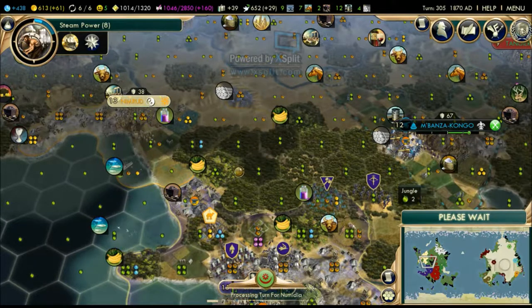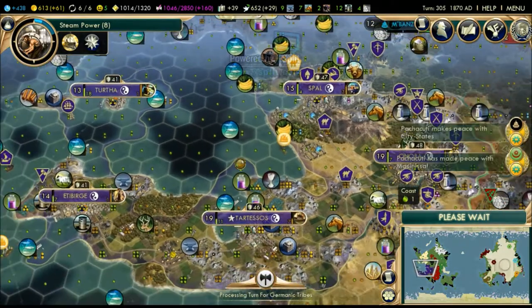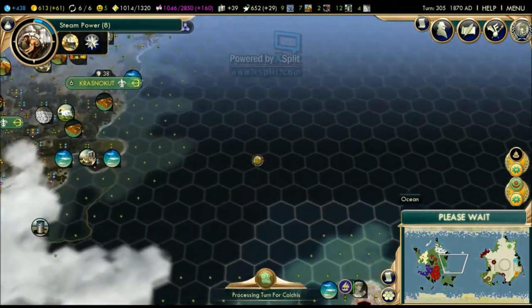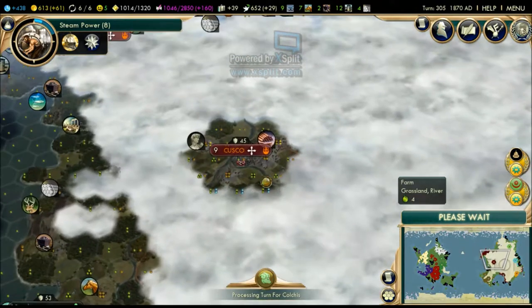One of my cities wants incense, but I don't think I've seen a single point of incense in the game right now - there's no incense anywhere. Probably because there aren't many deserts; you need more deserts to have more incense. It should be somewhere around here.